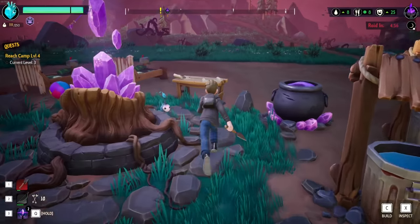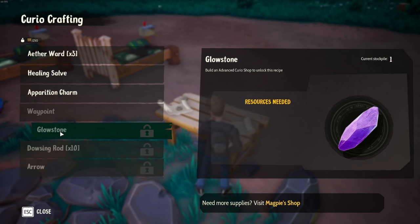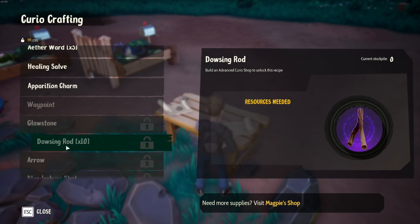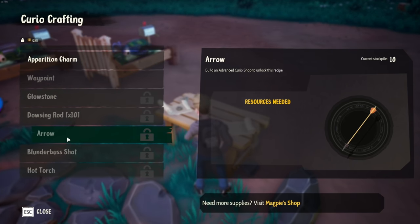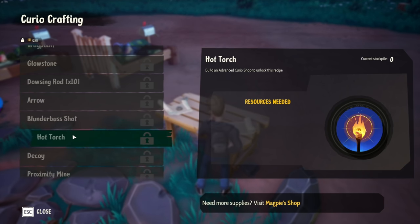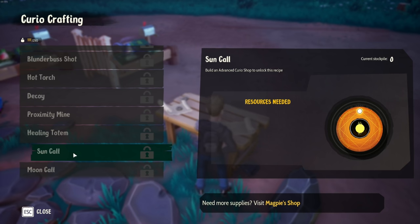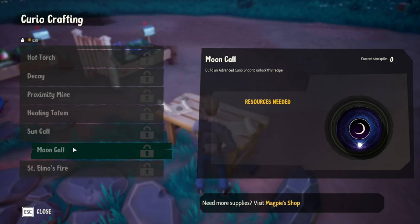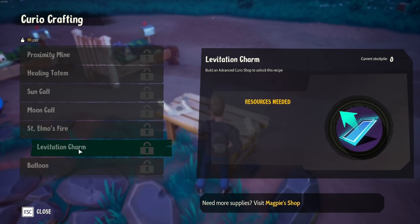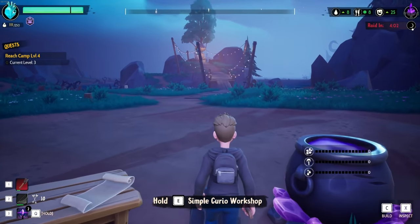Let's look at our camp status. Daily need is six, current daily output is okay - so we're good on food, water, and entertainment. We need to start building up some defenses. We need to build the treadmill, we need to build the advanced curio workshop. The advanced one - simple curio workshop - is going to unlock other stuff. Build an advanced curio workshop to unlock a recipe: a glowstone. We should be able to make glowstone shards into glowstone. Dousing rod, arrow, blender bus shot, torch, hot torch, decoy, proximity mine, healing totem, sun call, moon call, saint elmo's fire, levitation charm, balloon, glowstone cluster.